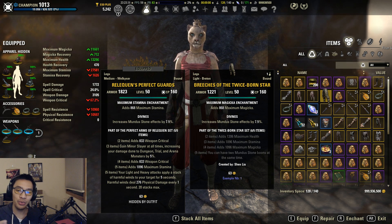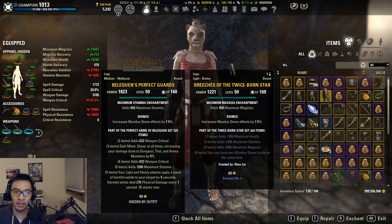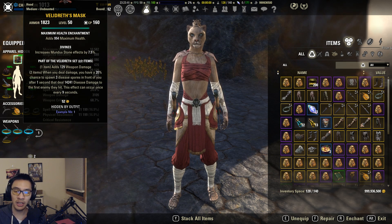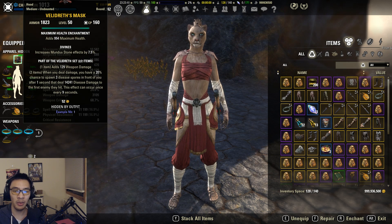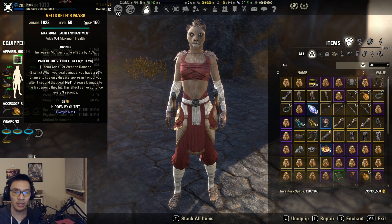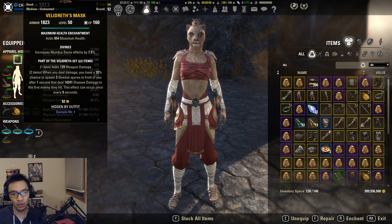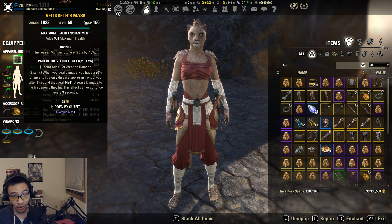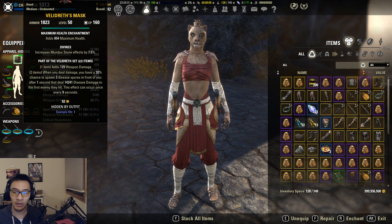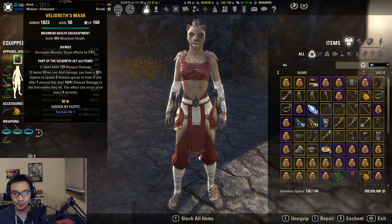If you run Twice Born Star and Reliquen together, you give up Bell'ath. So you're looking at whether that 9% additional crit damage outweighs the weapon damage bonus from Bell'ath's one piece and its additional proc damage - at a bare minimum 14k damage per proc, 28k if two spores hit, and 42k if you're lucky enough to get all three spores to hit every nine seconds. That's what Twice Born Star has to match up against.